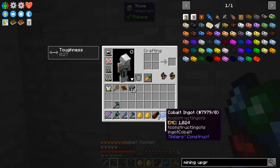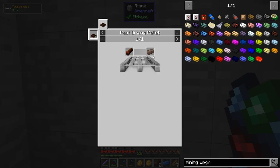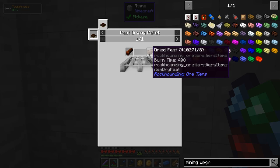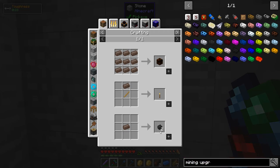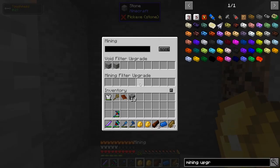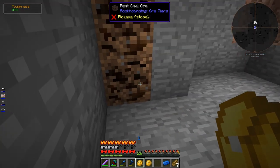How about the chimerite? Moist peat chunks — you can manually dry it on a drying pallet into dried peat, which you can burn, but it's really terrible. If you dry it you can turn it into one fourth of a piece of coal. So let's just void that.